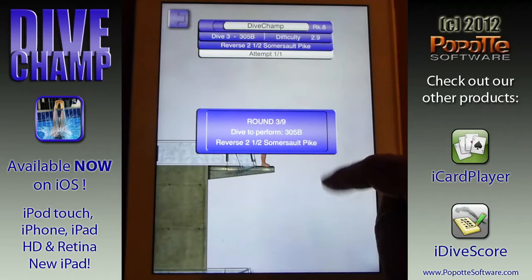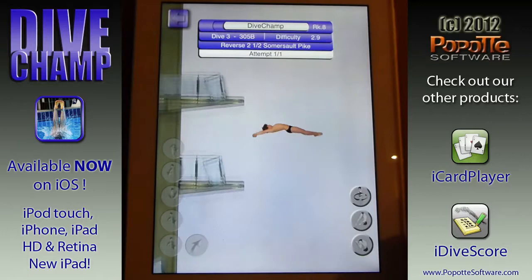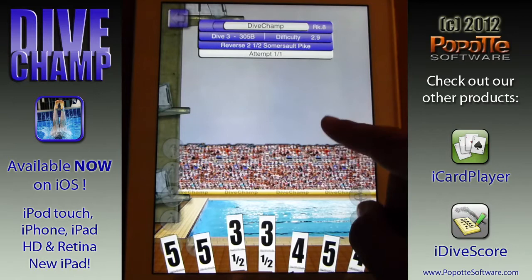As you can see, by doing badly on your second dive I've dropped all the way to the bottom of the leaderboard. For this I need to do a reverse 2.5 somersault pike. It's really all about timing — I timed it poorly and got poor scores.